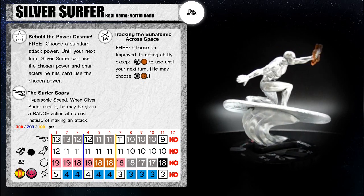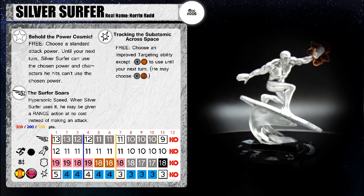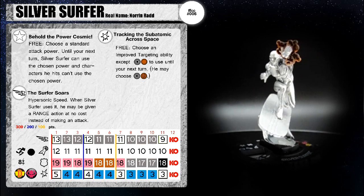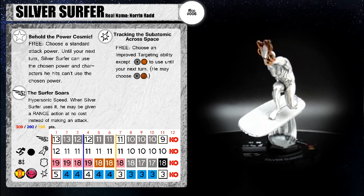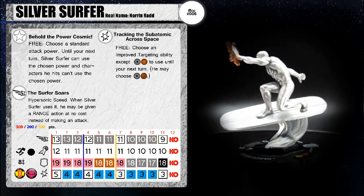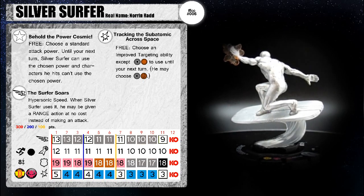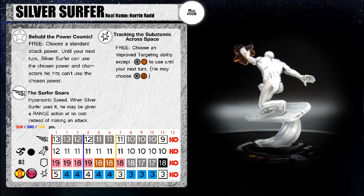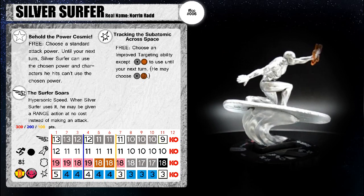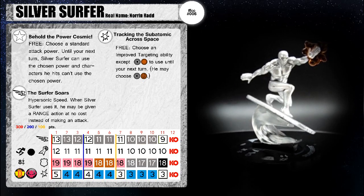He has a special damage power, Tracking the Subatomic Across Space — as a free action, choose an improved targeting ability except shooting through walls. Well, shooting through blocking terrain to use until your next turn; he may choose shooting through and destroying blocking terrain. It's kind of keeping it realistic — he can't simply shoot through walls, he shoots through them and breaks through them. This will be useful especially if people have Stealth; he'll just instantly see them. You can choose Improved Targeting: Hindering or Improved Targeting: Characters.